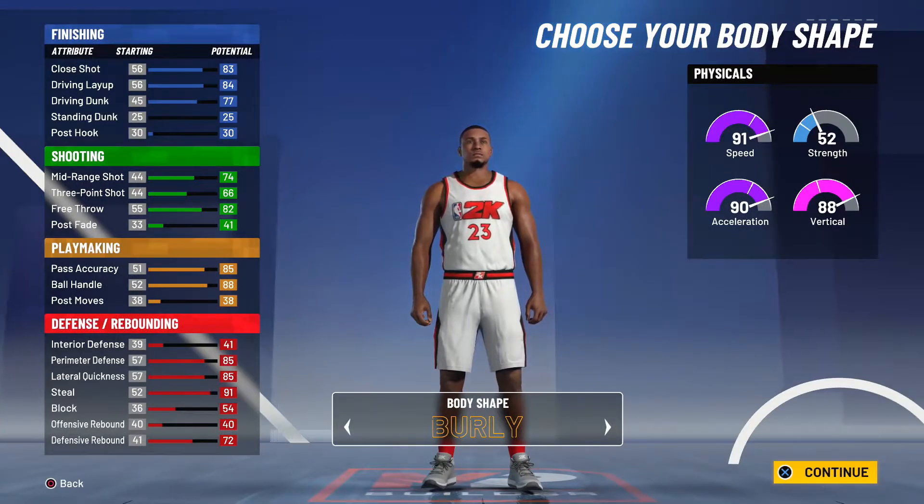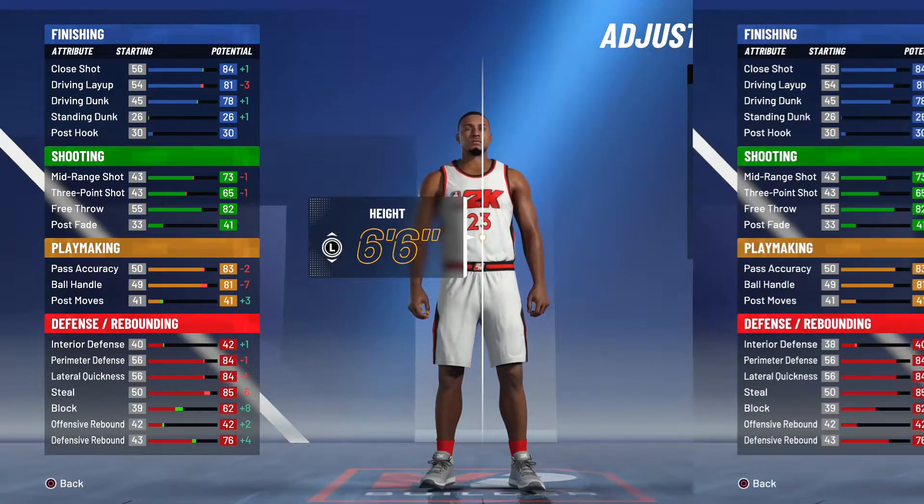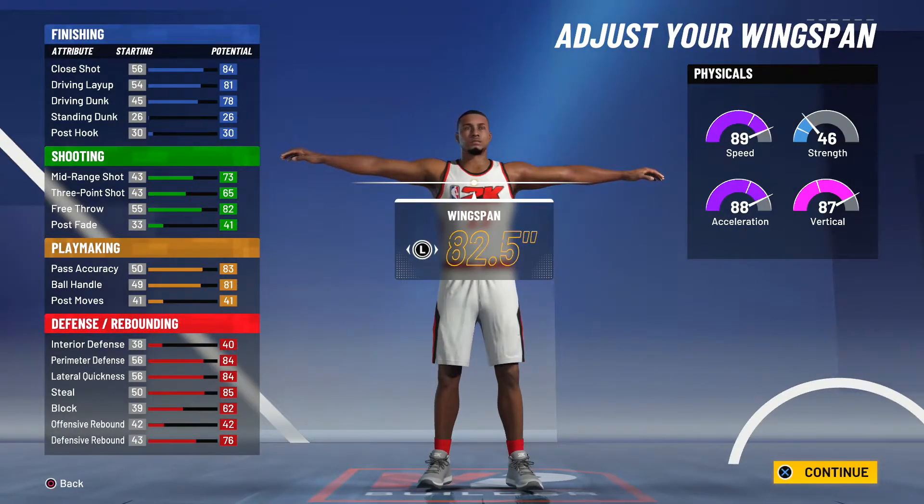For my body shape, I'm going with the burly body type. For my height, I'm going with 6'6", and for my weight, I'm going with 180, and for my wingspan, I'm going with 82.5.